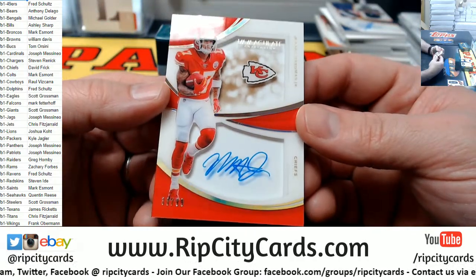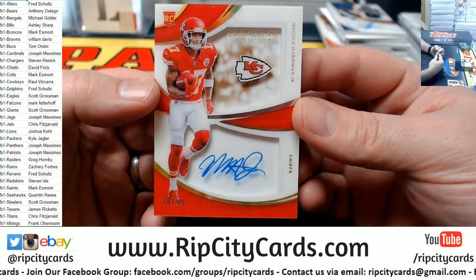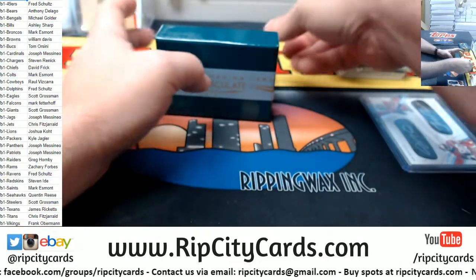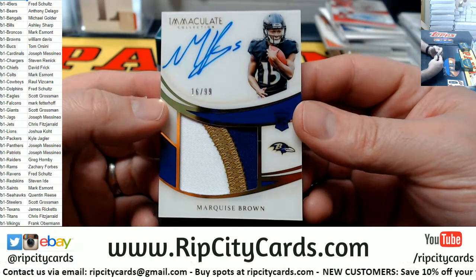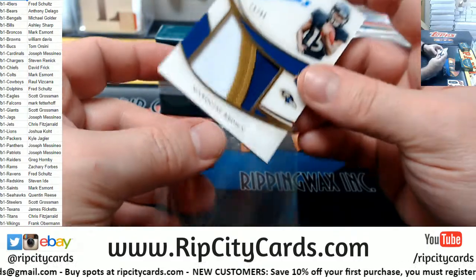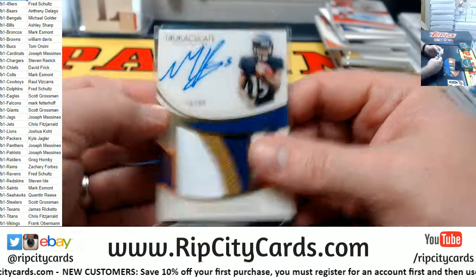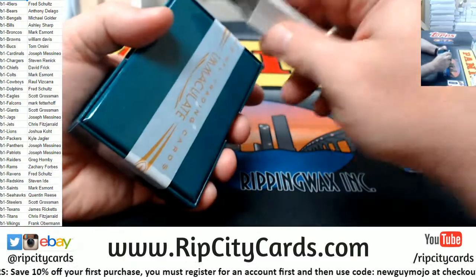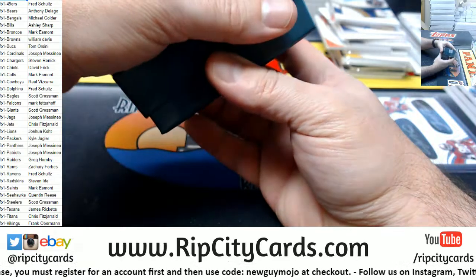Got a Mecole Hardman, 39 out of 99 for the Chiefs. And more Ravens — 16 out of 99, Marquise Brown. I need that Watson now.